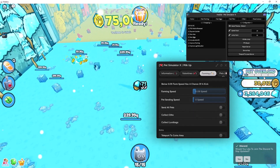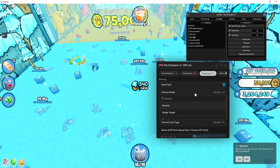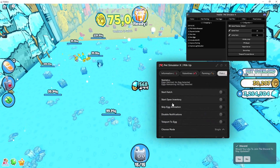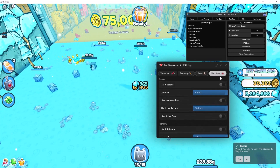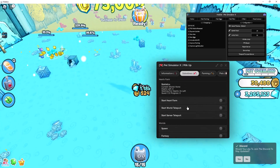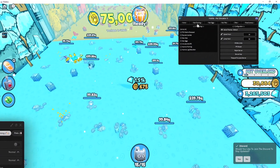As you can see I'm earning gold. You can also choose other farming options like farm aura or single target. You can also choose coin type. There are so many other features — you can auto buy pets, there are auto machines, and you can also do auto valentines, though I'm not sure if that's still in the game.